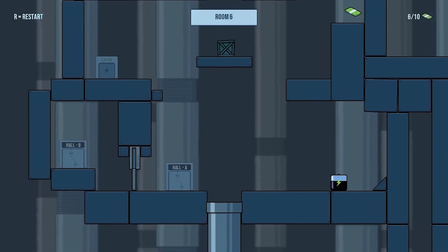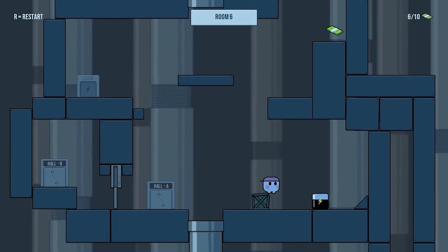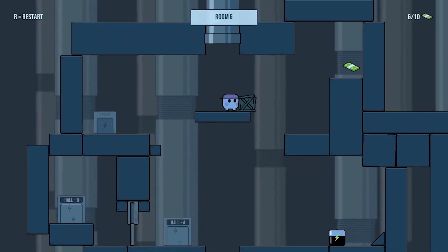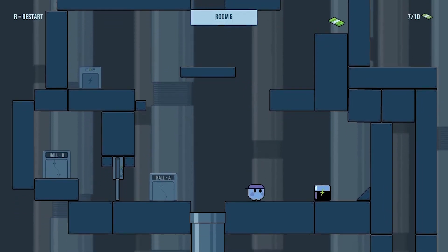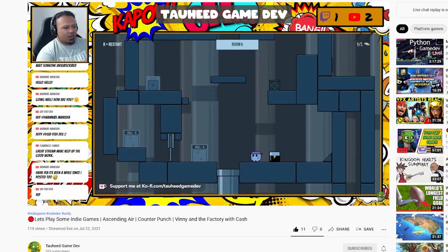Another piece of hidden cache was put in one of these crates. In one of the levels the crate gets pushed off the platform and you can see it starts breaking. Luckily a few more people clued in on this bit of hidden cache, although not everybody was pleased with the way I hid it in the game.